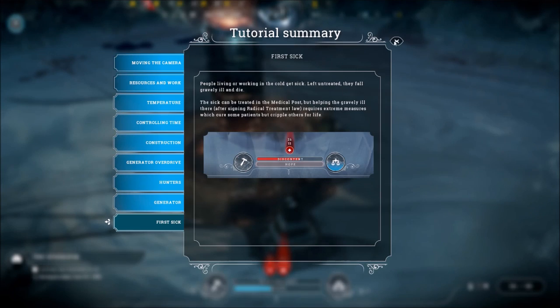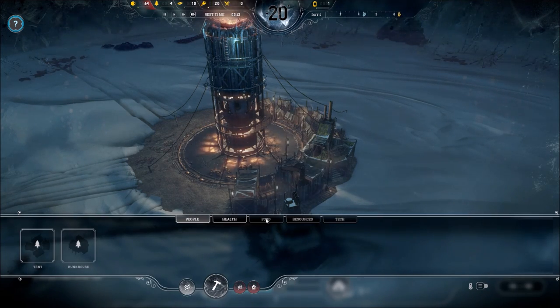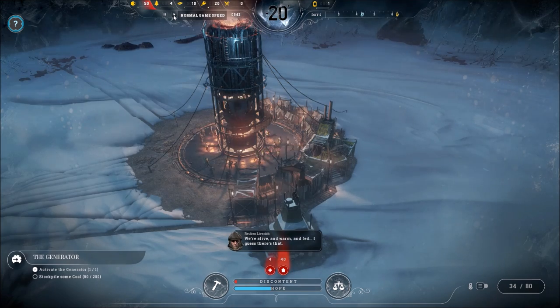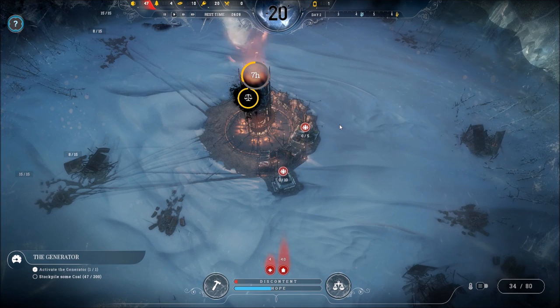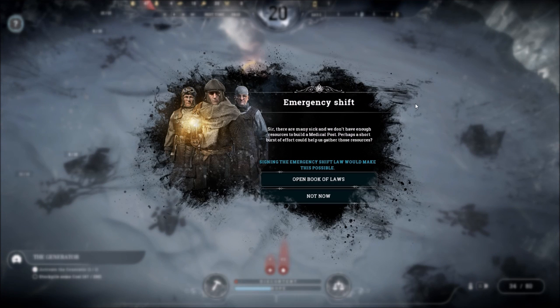We got our first sick person — somebody is sick and we need to get a medical post in here. But I don't have any wood; we need 25 wood to make one, so we're going to have to wait until the next day. We're also very low on coal. There is a day-night cycle — folks wake up at six, go to work at eight, come back at six, and go to bed at midnight for six hours of sleep. We can adjust longer work hours. There's even an emergency law shift where we can force a quick 24-hour burst of work, but we're not going to do that.